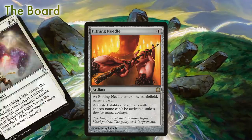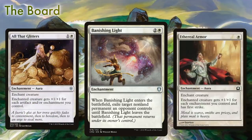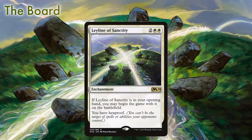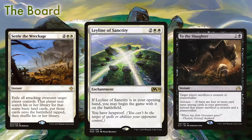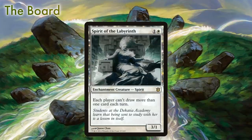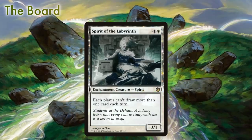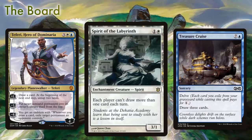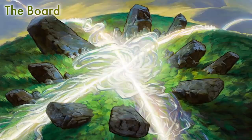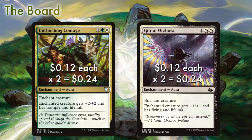We also want to run two copies of Banishing Light as a catch-all answer to any permanent that's giving us trouble, and it also happens to add to our enchantment count. Two copies of Leyline of Sanctity not only keep our hands safe from Thoughtseize, but also keep us safe from Settle the Wreckage and To the Slaughter — two cards that are very good against us. Two Spirit of the Labyrinth are great for control decks and the Phoenix matchup, where spot removal will be taken out. This two-mana creature makes it so that you and your opponent are each drawing only one card per turn, keeping Teferi and Treasure Cruise in check while adding to the enchantment count. Rounding out the sideboard, we have an extra copy each of our lifelink enchantments, Gift of Orzova and Unflinching Courage, to help us race aggro decks.